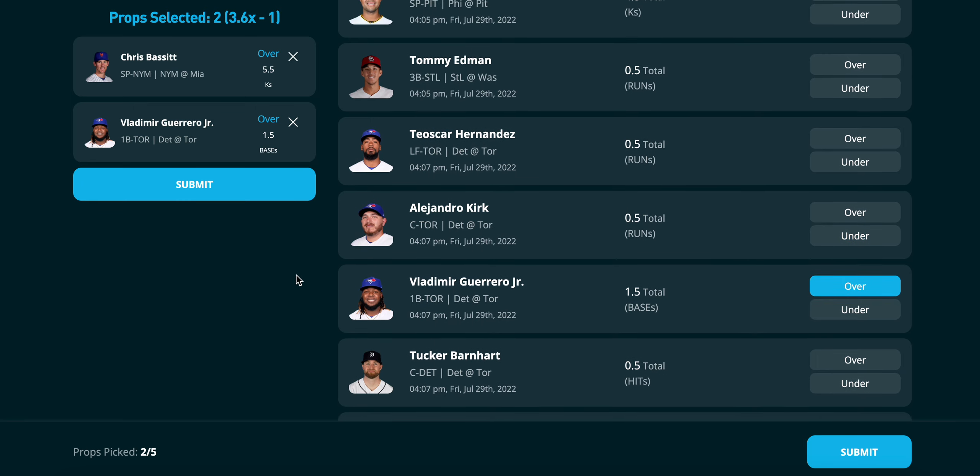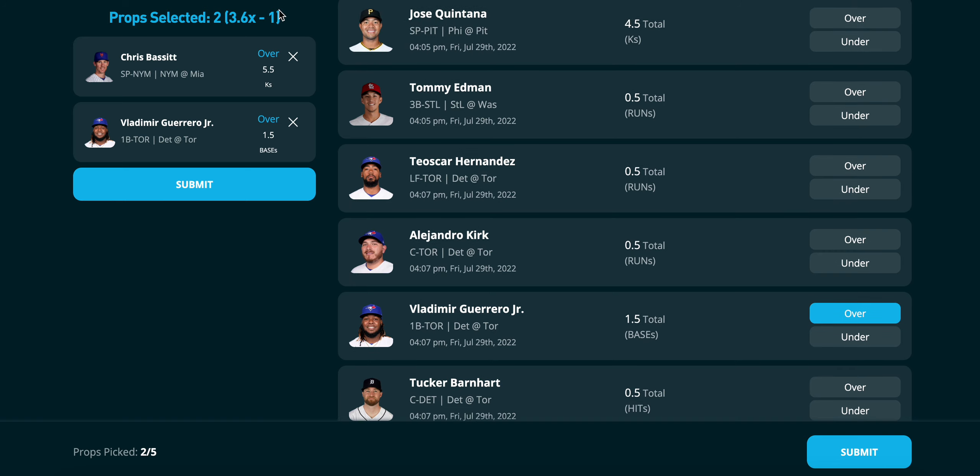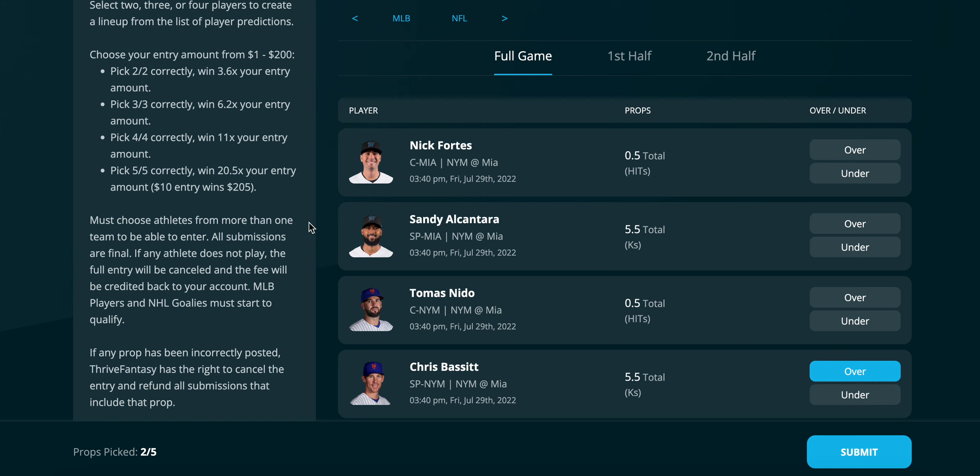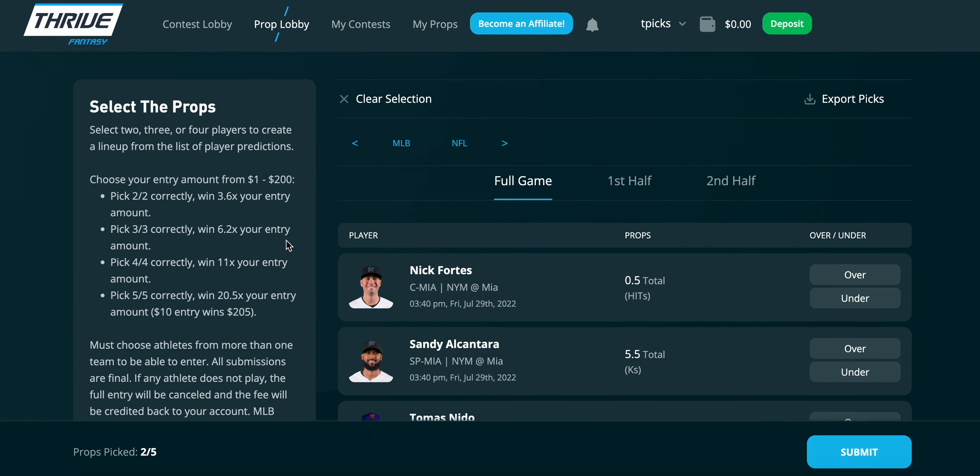I like his odds of going over 1.5 total bases. For this example, with two props locked in, my multiplier would be 3.6x. So a $10 bet would return $36 — compared to $30 on PrizePicks for a similar two-pick entry. The multipliers aren't dramatically higher but they are better here on Thrive Fantasy.